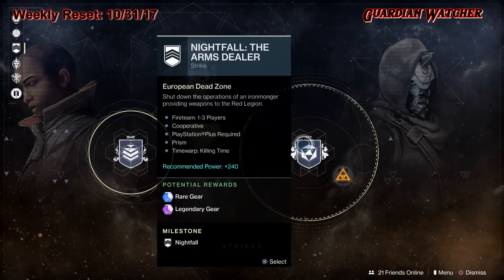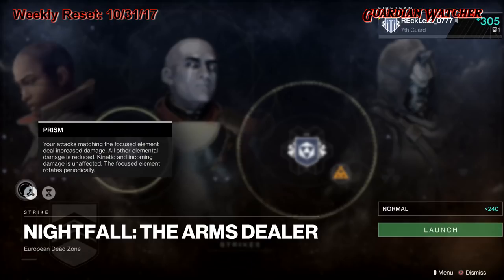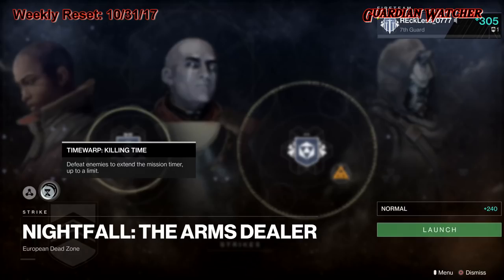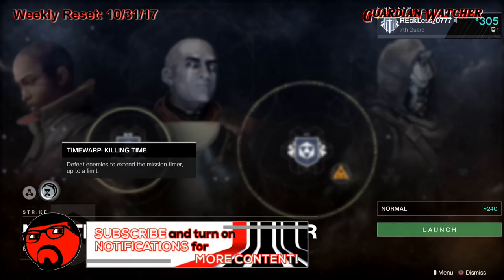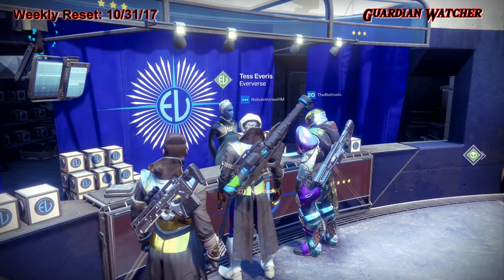For the nightfall, modifiers are Prism and Time Warp: Killing Time. Prism means your attacks matching the focused element deal increased damage, all other elemental damage is reduced, and kinetic and incoming damage is unaffected. The focused element rotates periodically, so make sure you're calling out those elements. Time Warp: Killing Time means you defeat enemies to extend the mission timer up to a limit — and apparently we only get 10 minutes and 58 seconds to do it.